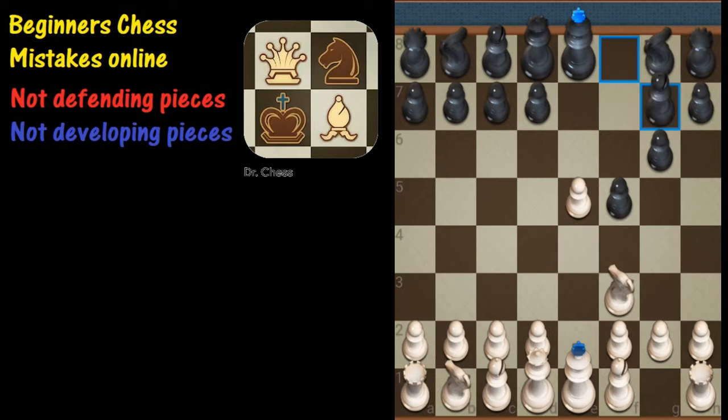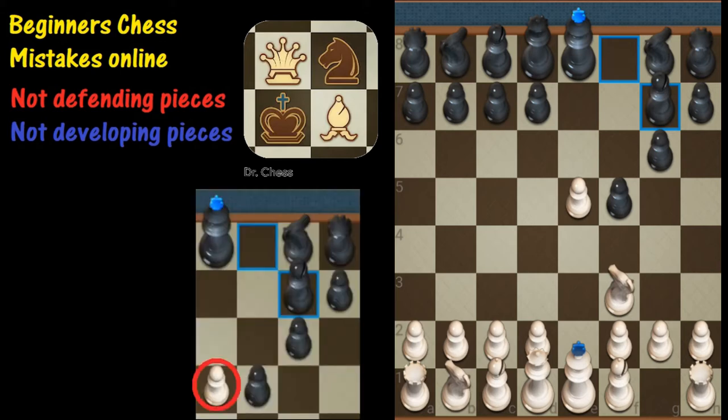Black's next move is bishop to g7. Again, they're fixated on removing that pawn, but that's not the way they should be going. Maybe knight to c6 is probably better there, because this presents a number of other problems that will be exploited very shortly, as you will see.